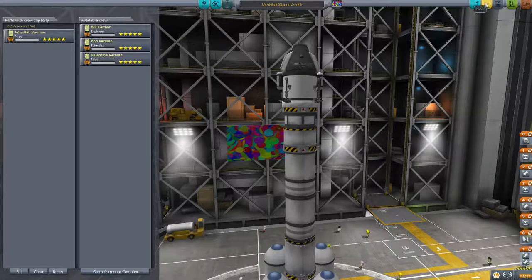I want to save. I should probably put a name here — I'm going to call this Super Saiyan C1. And save. There we go — Super Saiyan C1. Now let's roll out to the pad.